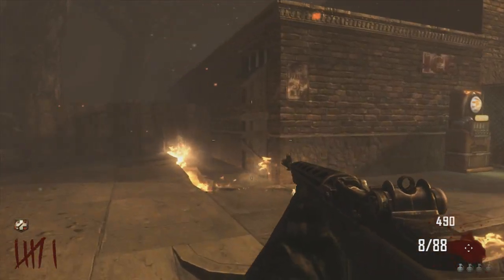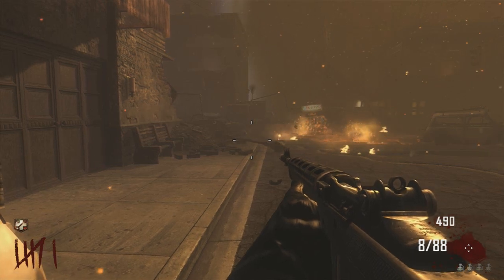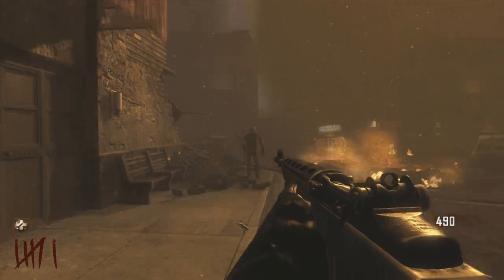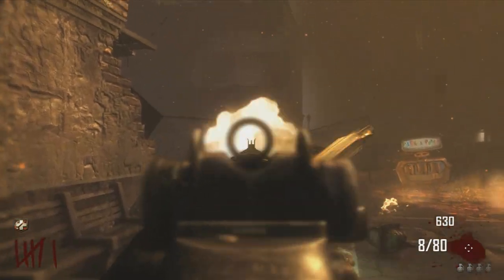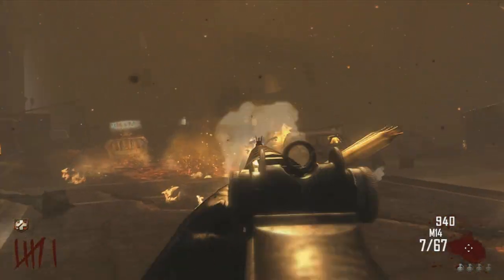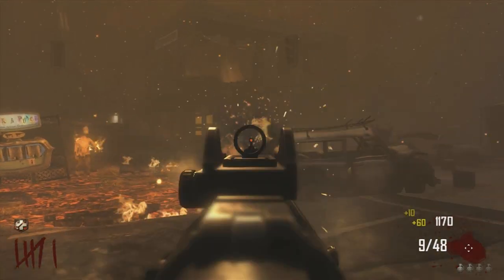The hellhounds look absolutely amazing with their red glowing eyes, fire coming off them, and their messed-up skin. They are essentially zombie dogs — mutated versions of Samantha's pet Fluffy, who was in Der Riese's mainframe teleporter and turned into a deadly hellhound. She later had puppies, accounting for the rest of the hellhounds. They resemble badly deformed German Shepherds. The ground shakes whenever they spawn and there will be a heavy fog covering the map. There are two variants: flaming hellhounds that explode on death, and normal hellhounds that simply fall to the ground. You also get a max ammo once you've killed them all.